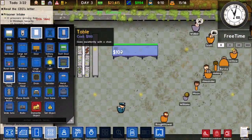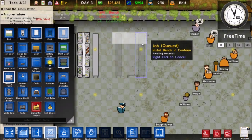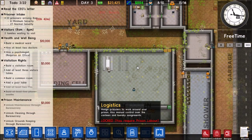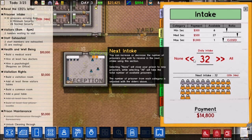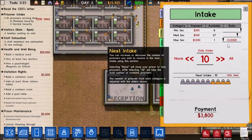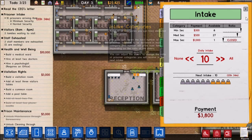We could probably get a few more tables for our canteen, but other than that I think we're good. Next we'll only accept ten more guys, and I want as many minimum security prisoners as possible.